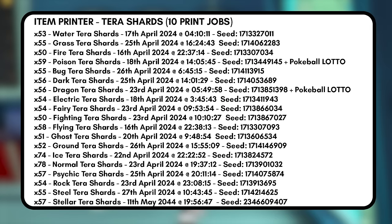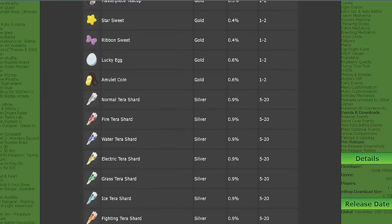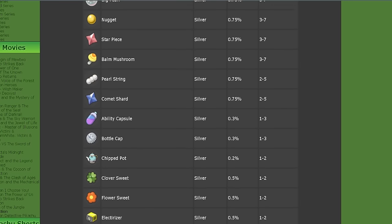These dates and times will guarantee at least 50 Terra Shards per type when doing jobs of 10 at a time. There are also many other items you can farm with the item printer not covered today — evolution items and held items that can be quite useful. A full list of all items available from the item printer will be linked in the description; you can head over to Serebii linked below to see everything available, then use the Item Printer Gacha tool to determine specific dates and times for those drops.